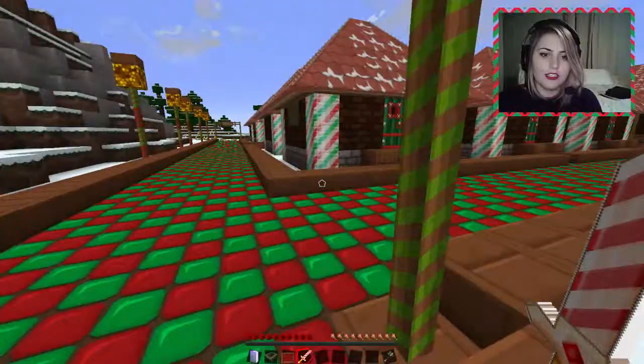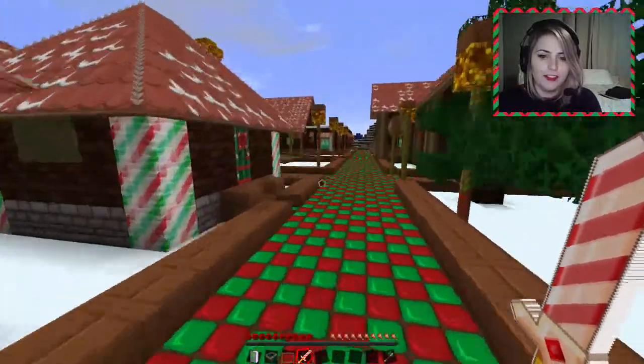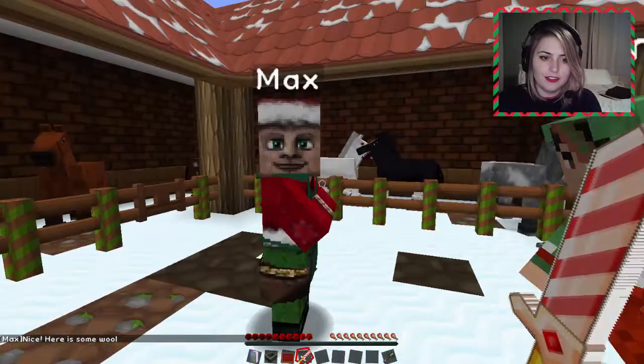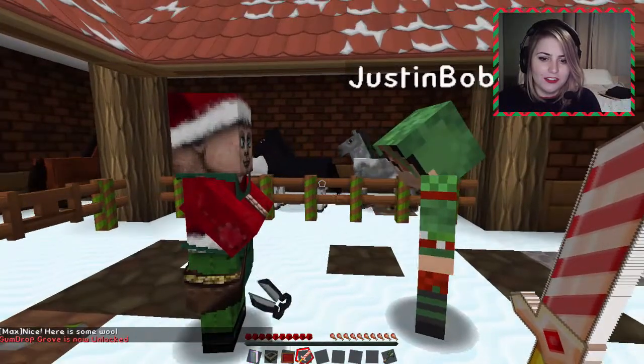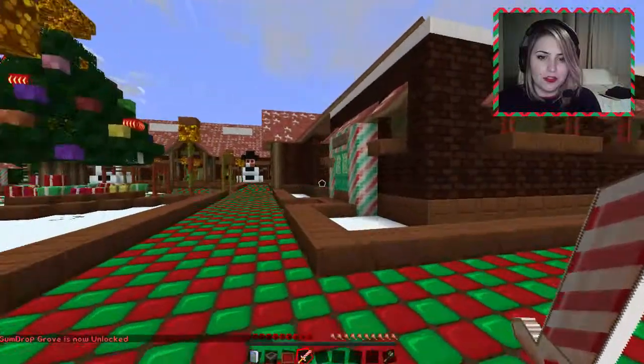We needed iron to get shears so Max can give us some red wool. I got the shears — Max! Hi Max. Here is some wool. Gumdrop Grove is now unlocked. Did you get wool? Yeah, I did. I got 20. Let's go to Gumdrop Grove.